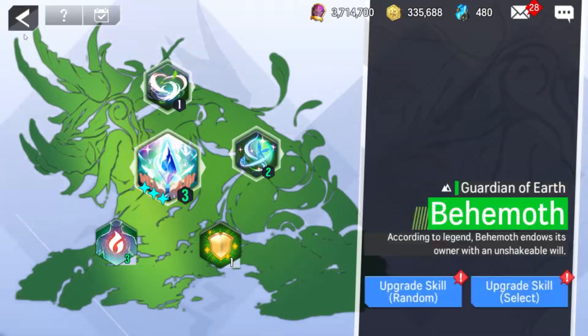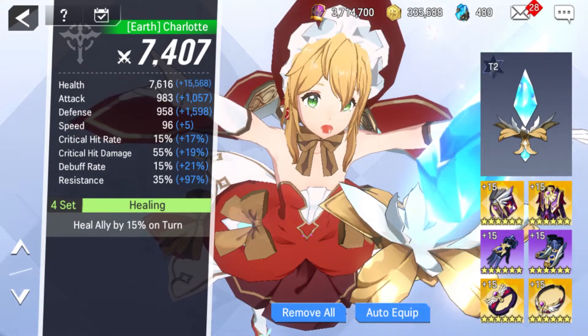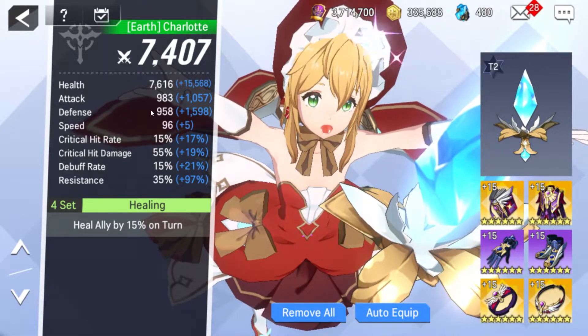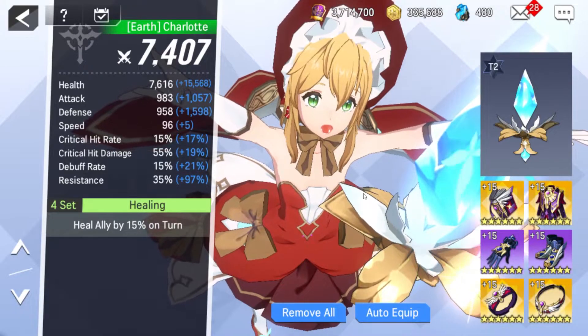Let's look at her stats real quick. I have her at Ascension 1 and level 60. Her health is still kind of on the low side, which is a little sad considering that's one of her scalings. However, with two different health items she still gets a hefty 15k extra health, which will help immensely both in her survivability and her shielding. Her attack and defense are a little bit on the higher side — still not immensely high, but very usable. I've currently splashed in one attack and two defense, plus one resistance. Resistance is always good on your Clerics so they do not get crowd controlled, preventing them from healing your team and blocking incoming damage.